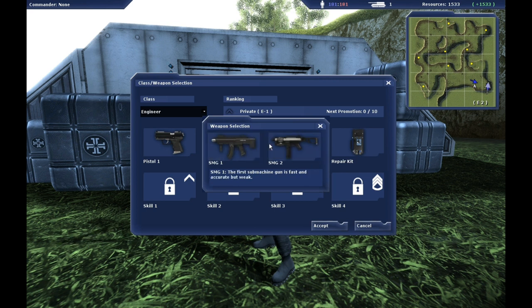Grab your gear, 8-Ball, by clicking on the weapon icons and choosing which ones you want to use. I want you squared away and ready to fight.